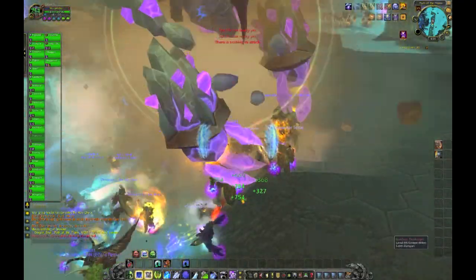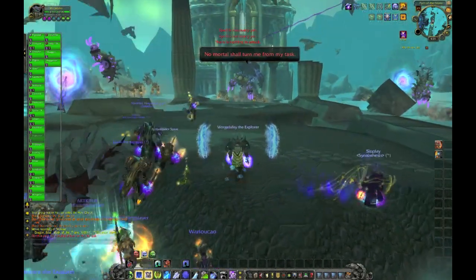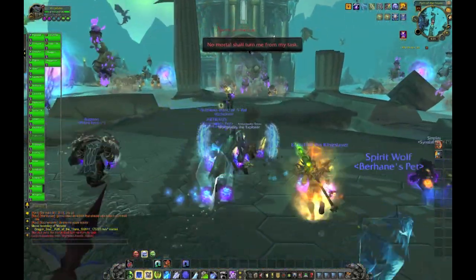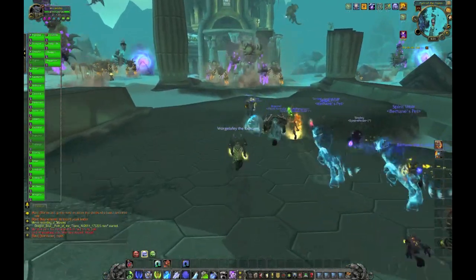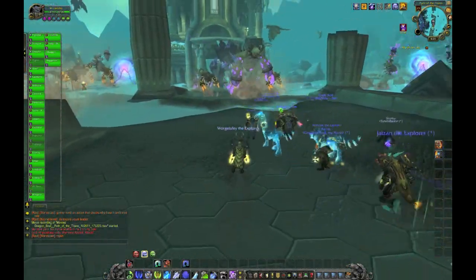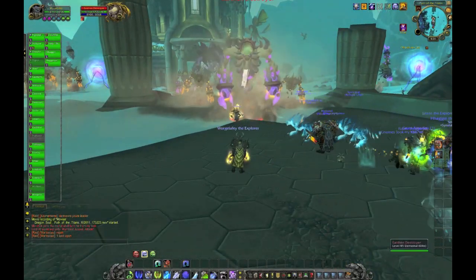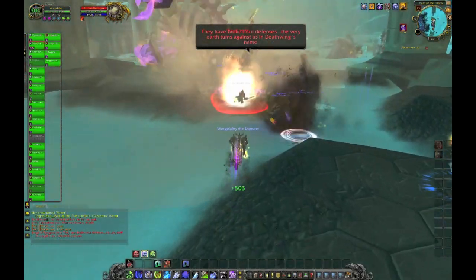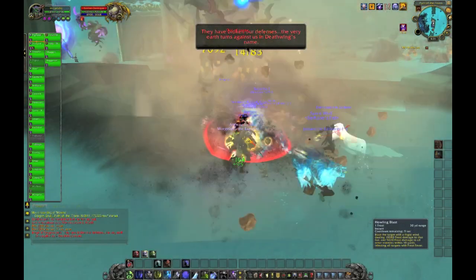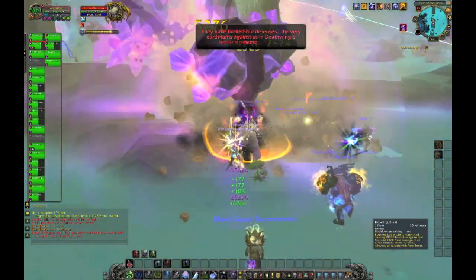They are, of course, elementals, since this first boss is the elemental we're going to be fighting. Deathwing is running around the entire time overhead, shooting random stuff — not at players, just at the environment. Looks like we're going to do a little bit more trash. There usually comes a pack of three. It's literally just beat the crap out of them. Alright, I'm going to jump back to the boss now.